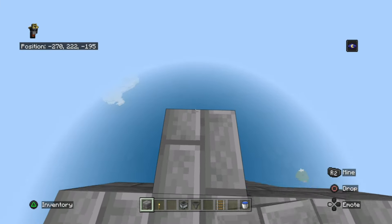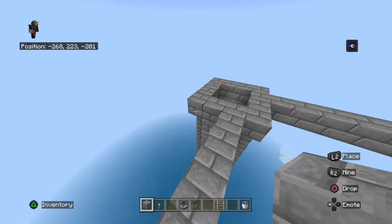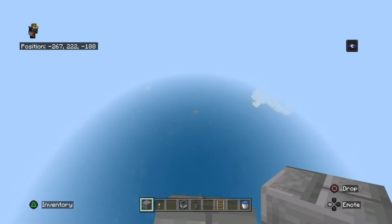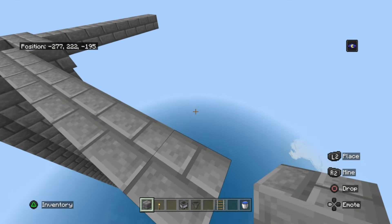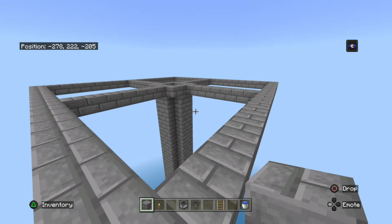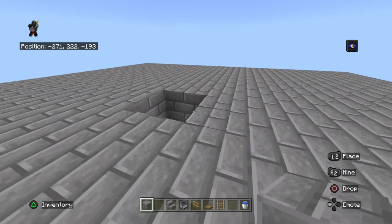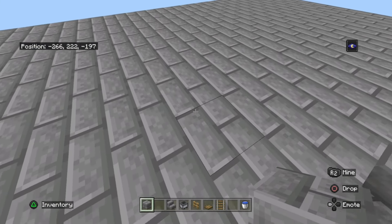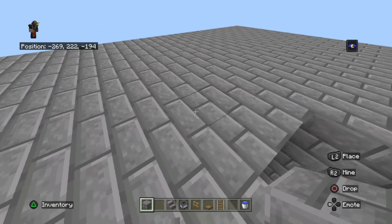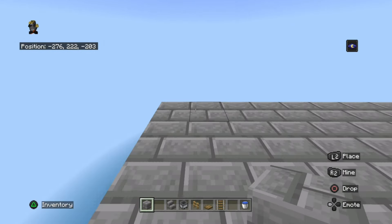Once you've built up by 20, fill in the corners. Then go up by eight on each side and connect them all together. Once connected, fill it in. Make sure the platform goes out by nine on all sides, then build around it.